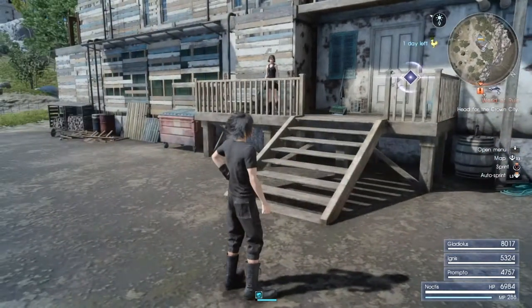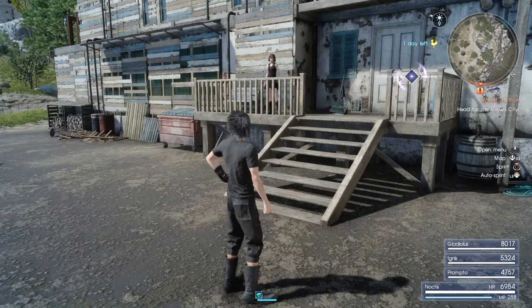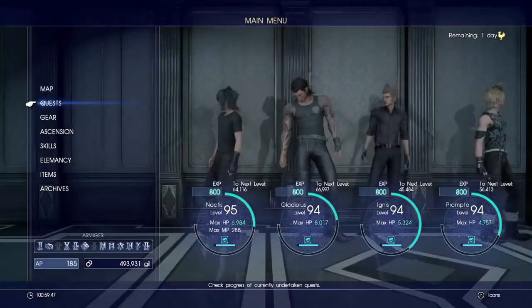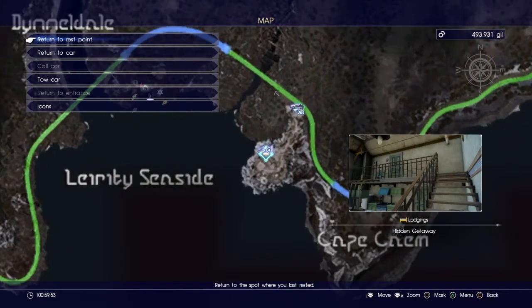Hi guys, I'm Aki Kuyuta and in this tutorial I'm showing you how you get four upgradeable weapons in chapter 8. Chapter 8 brings you to this location here and it's near a lighthouse.